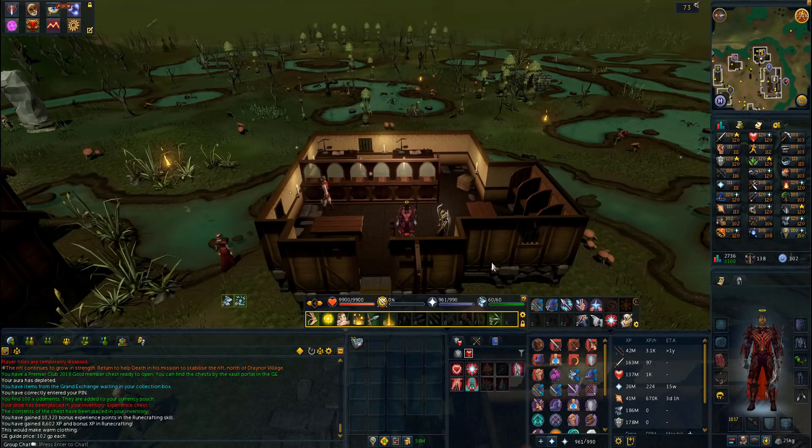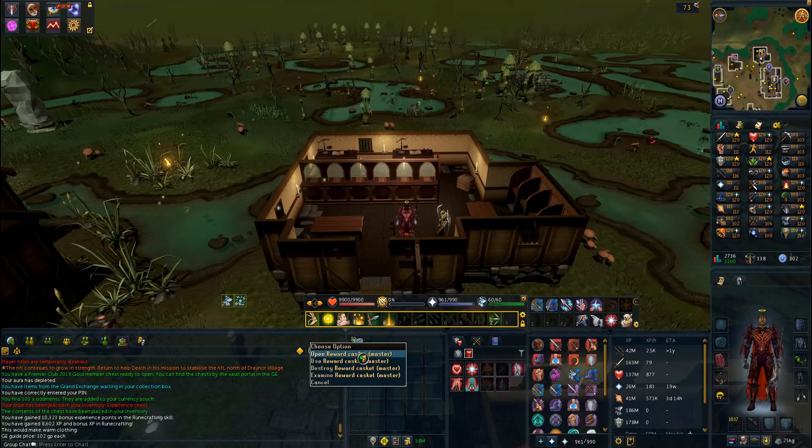Hello guys, it's Grimdudz here with another video. Today, 30 master clue scroll casket opens because I had 30 of them in my bank and thought why not open all of them. 25 has never brought me any luck, so that's why 30 this time — hoping for something a little better than the previous episode, which was absolutely horrendous. I think we got like 25 million total loot, so 30 master clues it is. They took a hell of a long time again, but let's get into them.